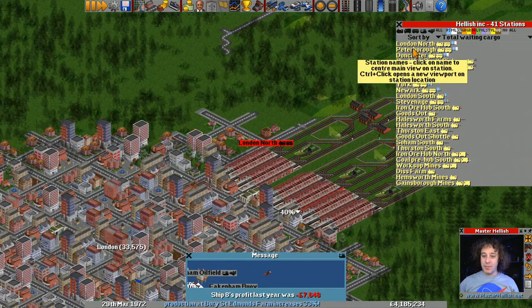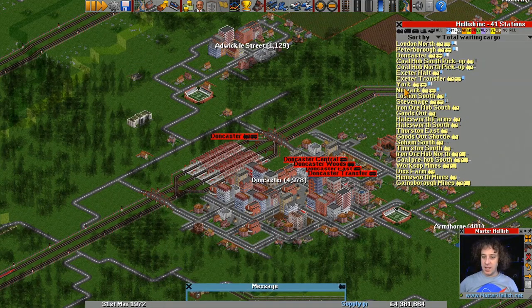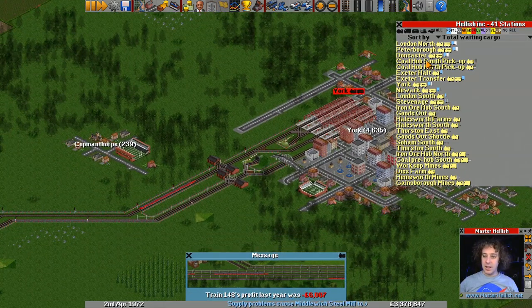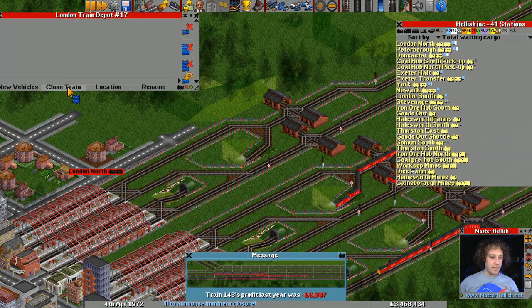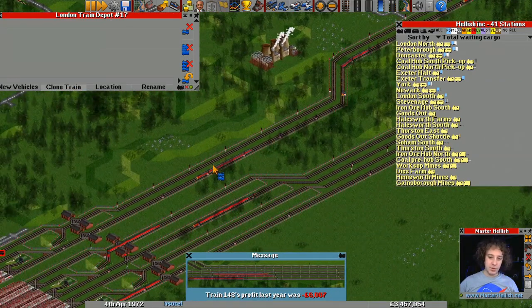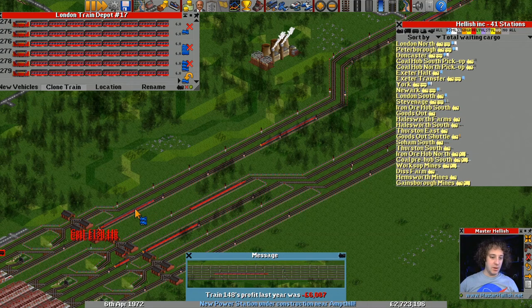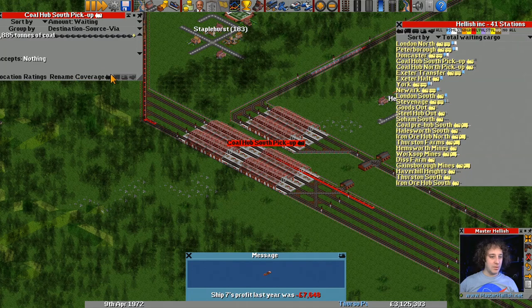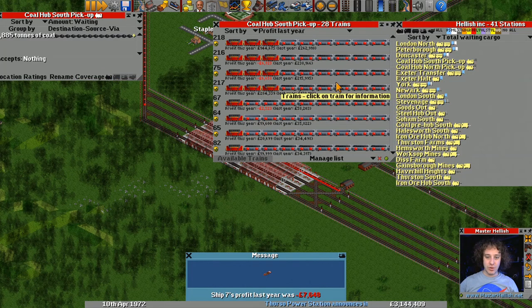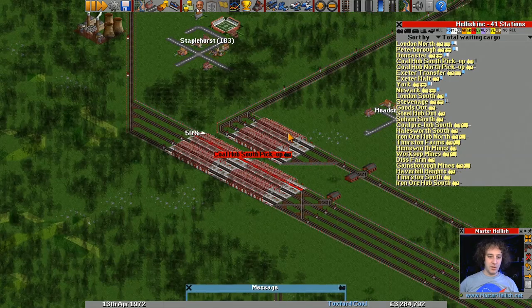London, Peterborough, Doncaster — all full of passengers needing to be shifted. York as well. So this main line is somewhere where we're going to have to just put more trains on it. There's some trains coming into London now — we'll clone three, four of them. Let's do loads of them — throw the trains at it. The coal hub is still running fantastic and those trains are making really good money. We've got a load down here that didn't do so well last year, but I've got a feeling they might be doing pretty good soon.